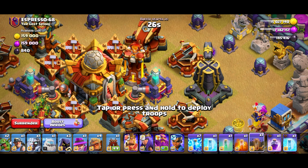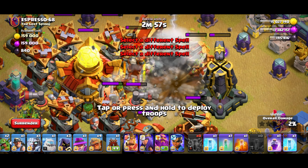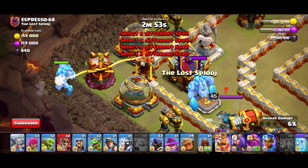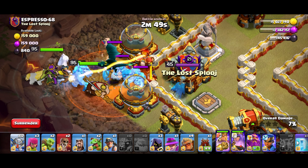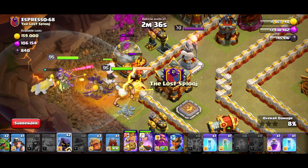Just like the plan — I'm going to place the earthquake more towards the center so the builders don't rebuild everything. Got everything. Ice golem, king, queen, poison, E-Titan, and send in a druid, baby warden, headhunter for the RC.